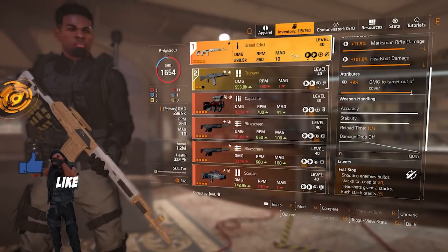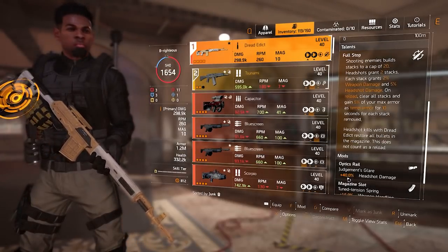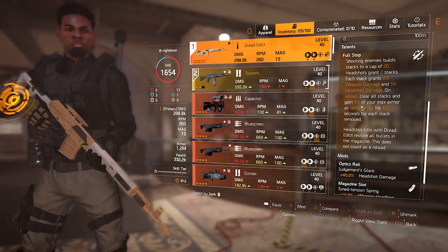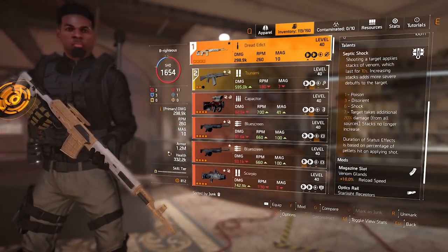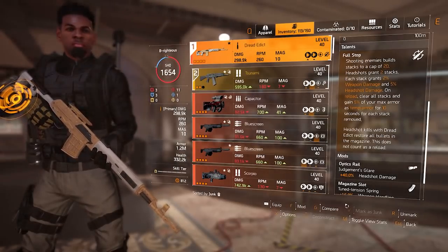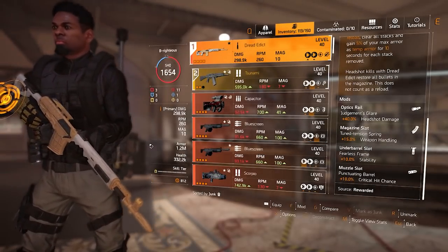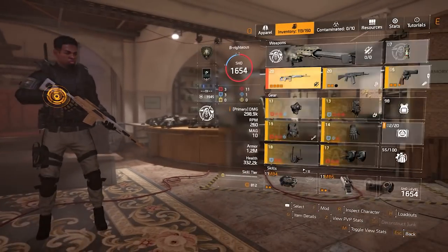Weapon handling increases stability, accuracy — everything that will help you beam your target. The Dread Edict is the new exotic marksman rifle that makes me feel like I'm using Dead Eye from Division 1. It comes with Damage to Targets Out of Cover as its attribute, which is amazing, and the scope is a 40% headshot damage scope. The talent is called Full Stop: shooting enemies builds stacks to a cap of 20; headshots grant two stacks; each stack grants 2% weapon damage and 5% headshot damage. On reload it clears all stacks and you gain 5% of your max armor as temporary armor for 10 seconds per stack removed. That's why it's important to have around 1.2 million armor since it's based off your armor — and Y'all already comes as an armor core so you're good. A headshot kill with the Dread Edict also restores all bullets in your magazine and does not count as a reload, so none of your ammo is removed.